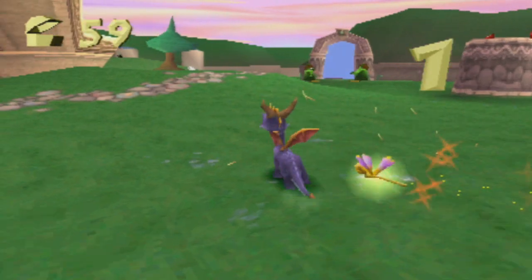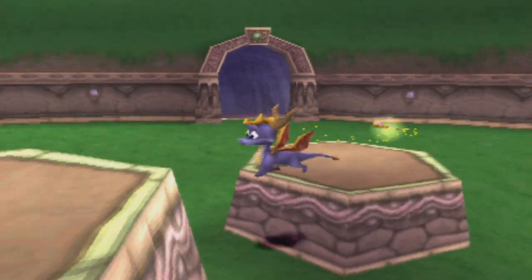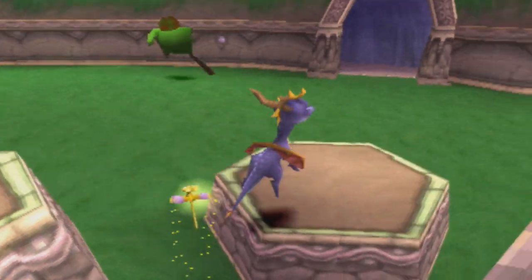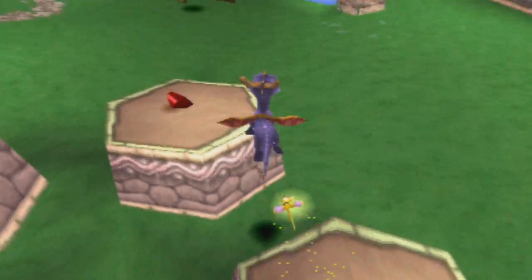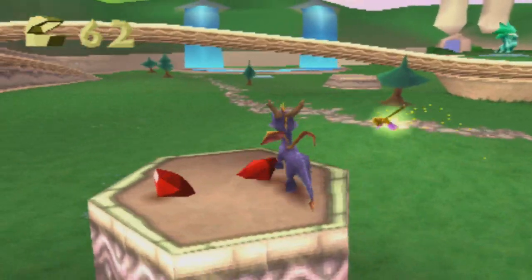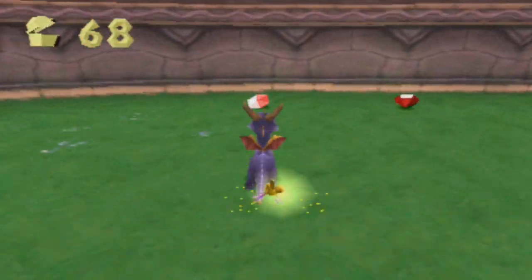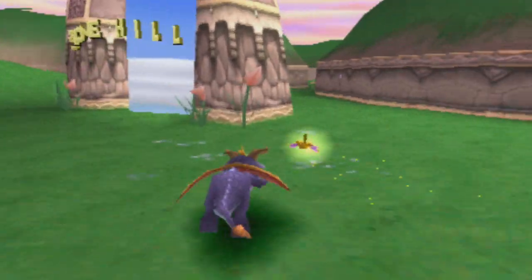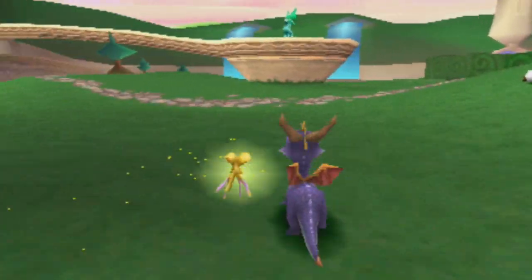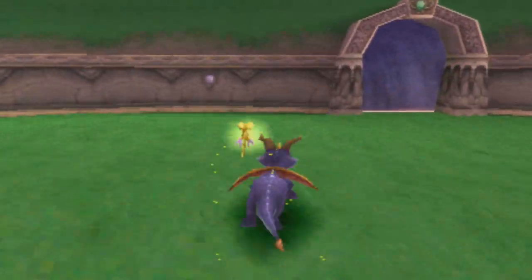We need to chase this enemy for all the gems he dropped. We got three gems there. Let's get these ones up here and then kill all these — I'm not sure what they're called, I'll call them goblin things. I really need to check that out actually, that's quite shameful. Let's go get these two guys over here — where did they go? There they are. I missed — there we go.